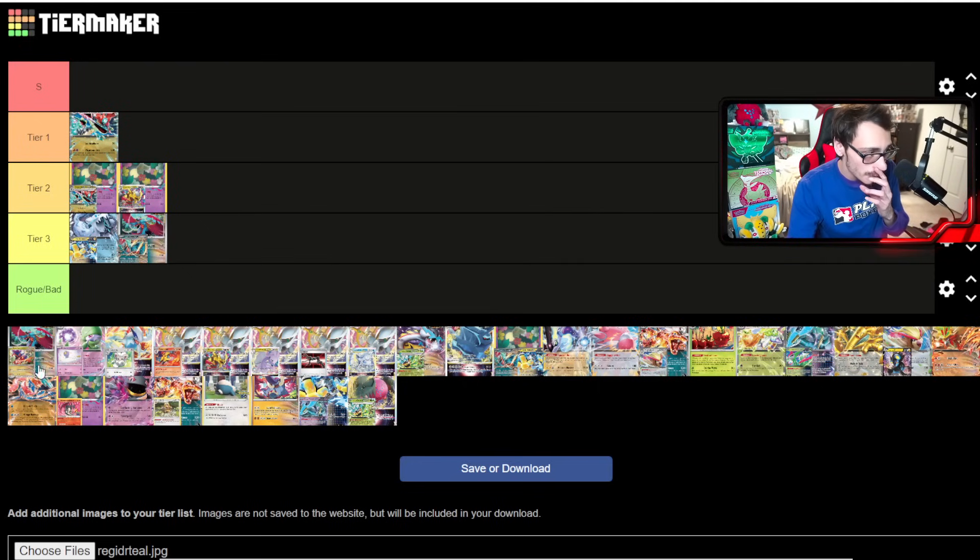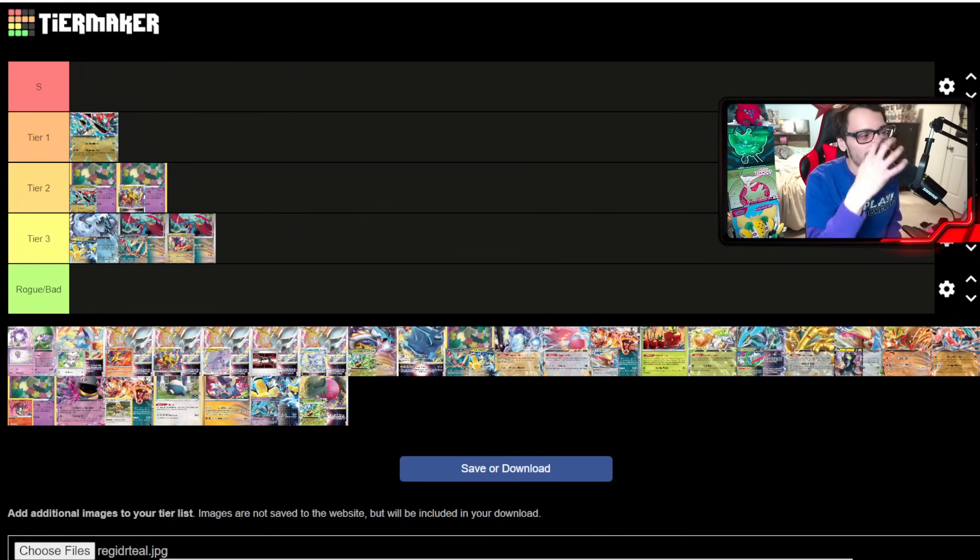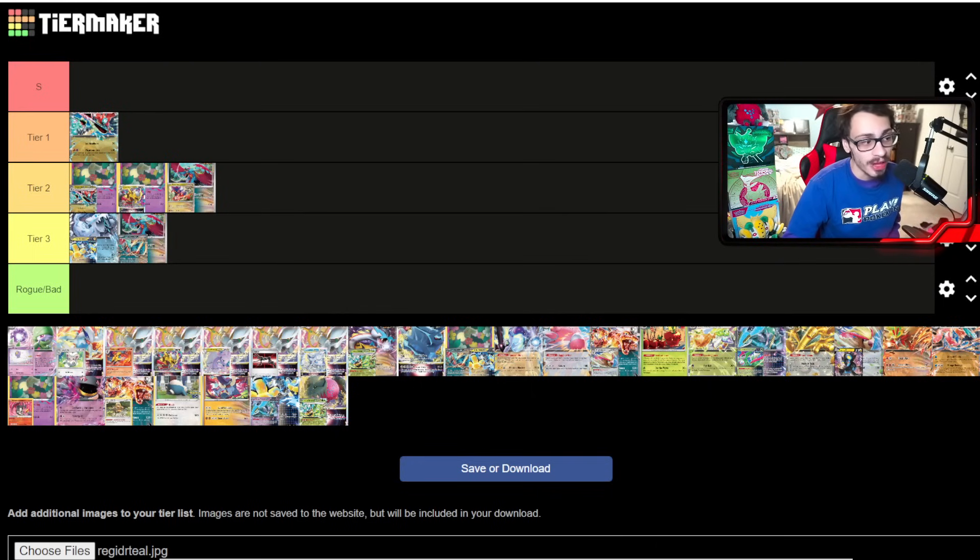Ancient Box feels like it might actually be tier two. I think it's better than Roaring Moon Dunsparce right now because even if the Dragapult matchup isn't spectacular, you still have a really good Gardevoir matchup and probably a good Raging Bolt matchup — two strong match-ups which help it a lot. Roaring Moon Dunsparce has that going for it too with Temple of Sinoh for Lugia, so both decks could be clumped together in tier two, but I'd pick Ancient Box over Roaring Moon Dunsparce overall.